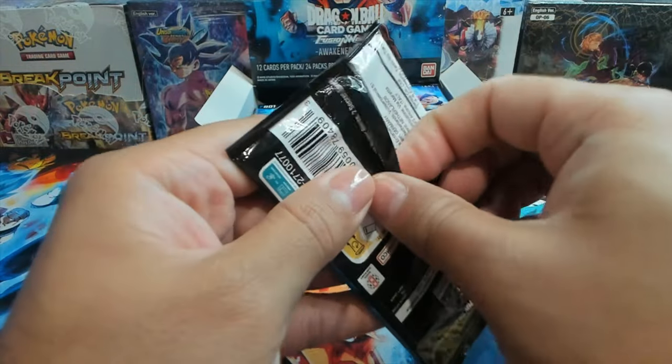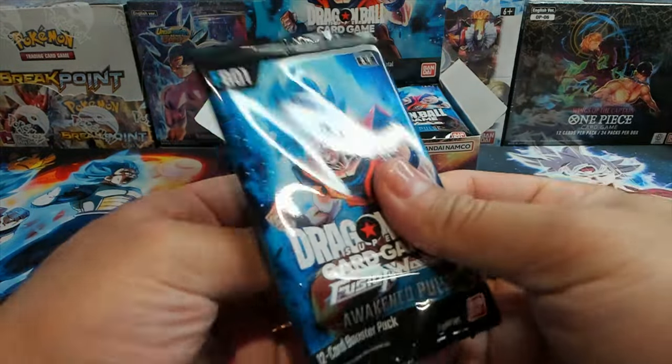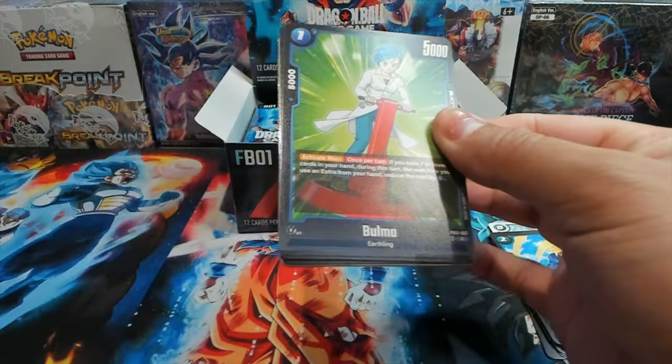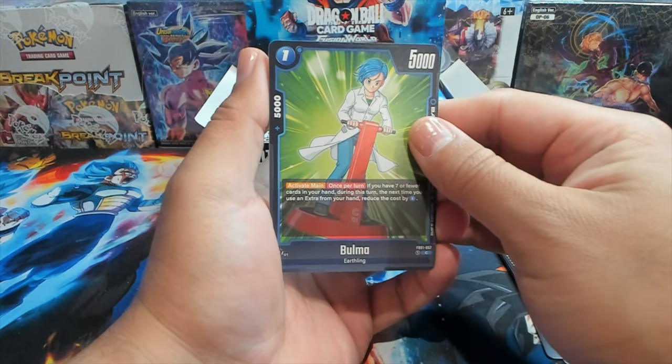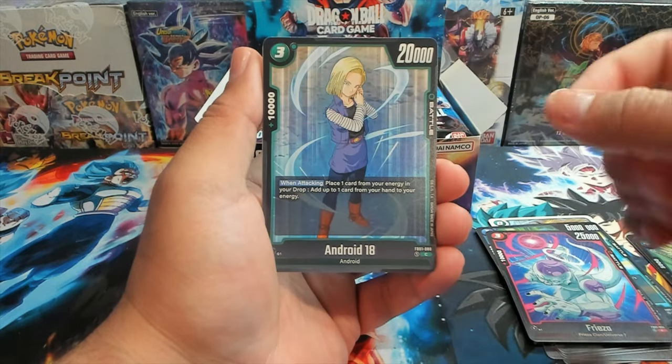Next pack of Awakened Pulse and we are starting on the left side as always. We have a Bulma and a Frieza. I'm going to use these cards to build my IRL deck because I do want to try to play in tournaments locally.